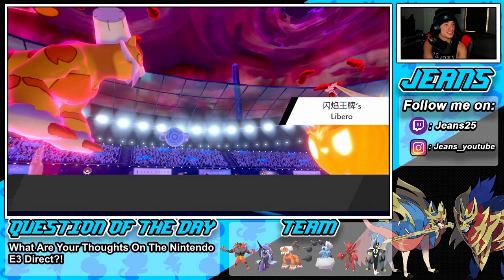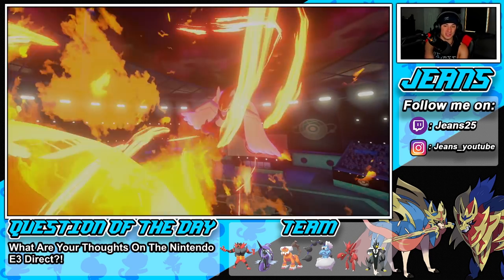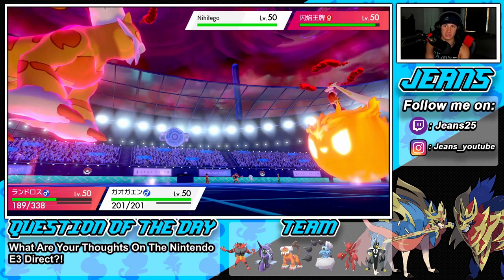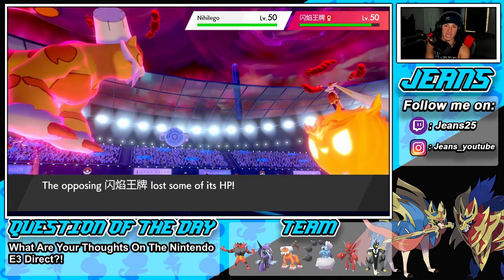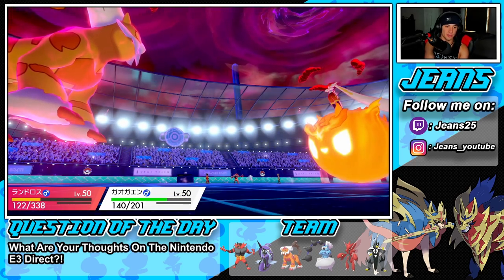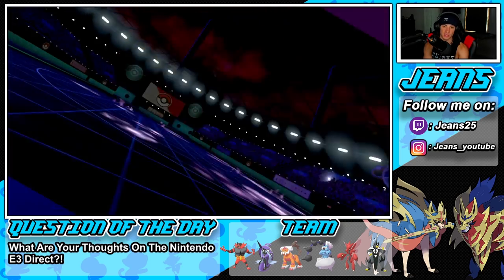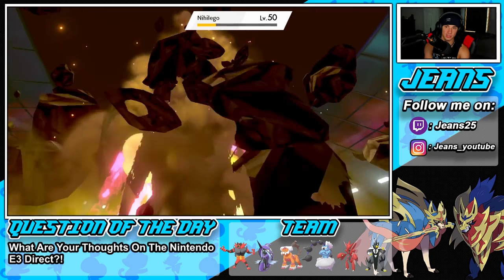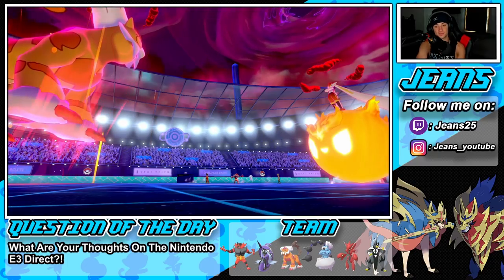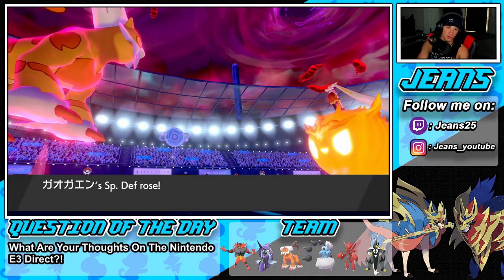Why am I so dumb? Psychic Terrain is blocking the Fake Out — I totally forgot it was on the field. Can we eat this? That should be easy. Gleam pops here — we should be able to eat that. Is this thing going to show Sash? No Sash — that's big. I totally wasted a turn; I could have gone for a Parting Shot.